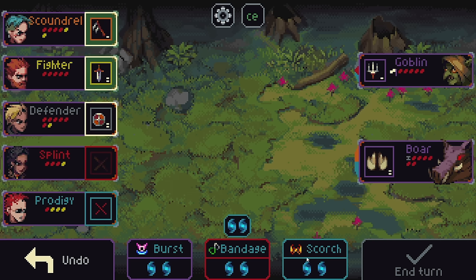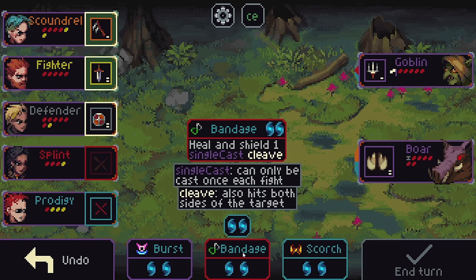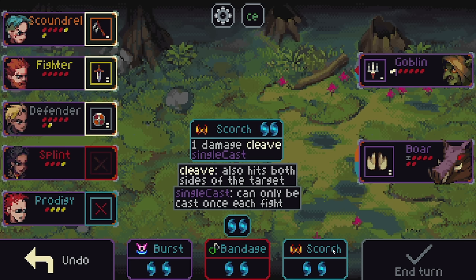And these 3 spells. This spell, Burst, is one that is always there as a default. The other 2 spells we have here are coming from the particular characters, color-coded after. Splint has this move, Bandage, which heals and shields 3 people in a cleaving pattern, but can only be cast once each fight. Scorch does a single damage with cleaving, and can only be cast once each fight as well. So single-use spells.